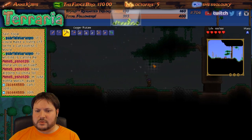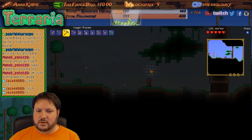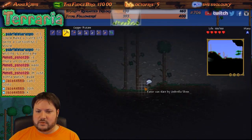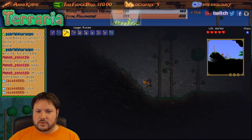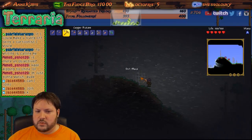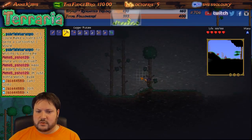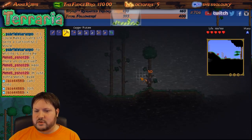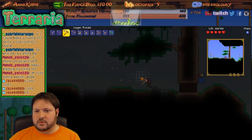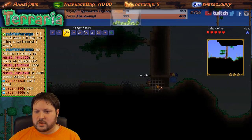Cut those trees — there are bushes, there are leaves. I want to get back and get my stuff and my gravestone. Hey bunny. We know that there's snow to the left. Sorry bunny. And there's a big tree here, which is really cool.